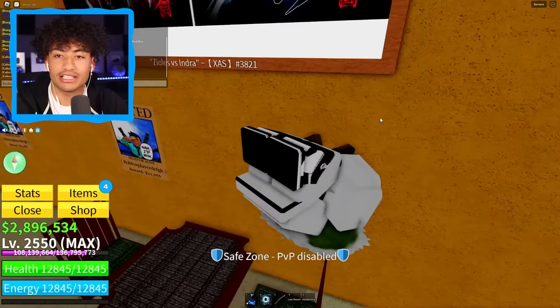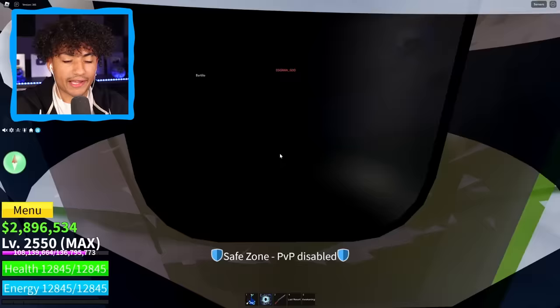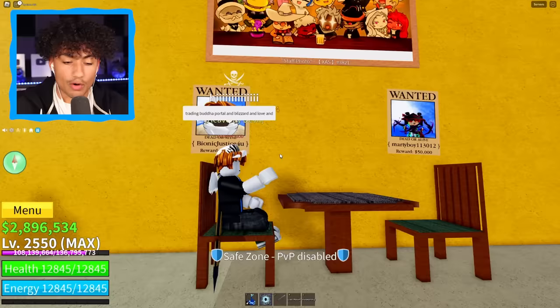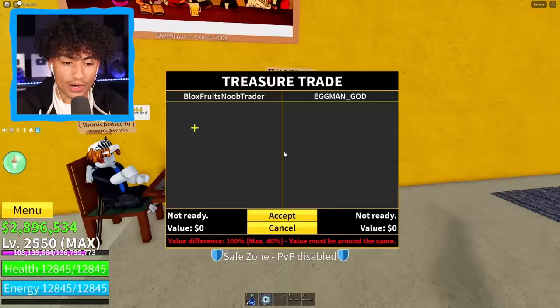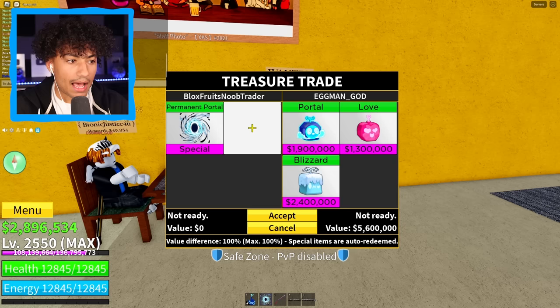I'm gonna leave this and join a new server, and hopefully we can find a trade that gives me four Kitsunes — that would be insane. Oh, look at this bacon here. He's all by himself, got nobody to trade with. Wait, what'd he say? Trading Buddha, portal, and blizzard. Does he have anything better? I'm not gonna trade my permanent portal for just that. He showed a portal and a Buddha — I'm sorry, but I can't do this trade man. This is not worth it for me.